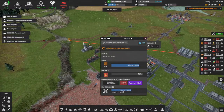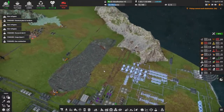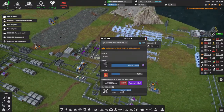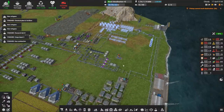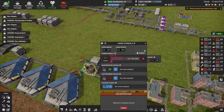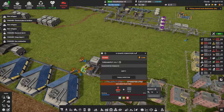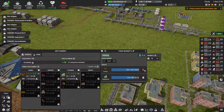Where are the tree harvesters? The trucks have nowhere to deliver their cargo. Let's speed it up and see if I can do a quick deconstruct here. I can normally do quick removal but there's a silo in the way — actually, I can move that. I'll be right back.